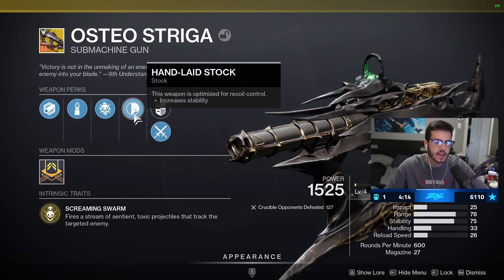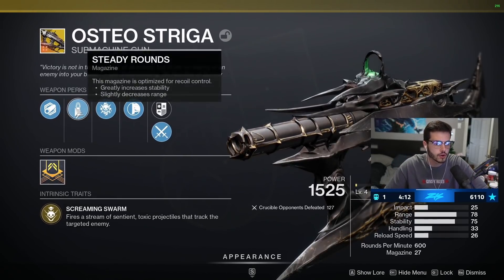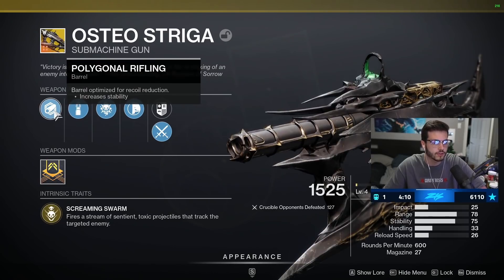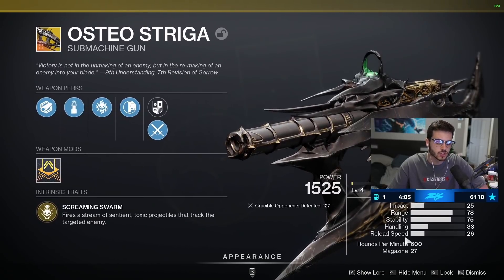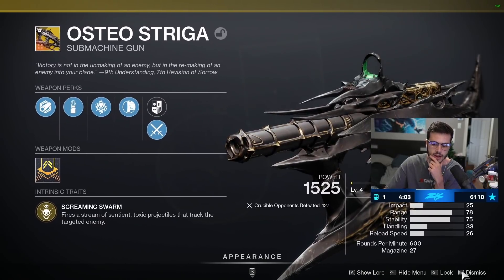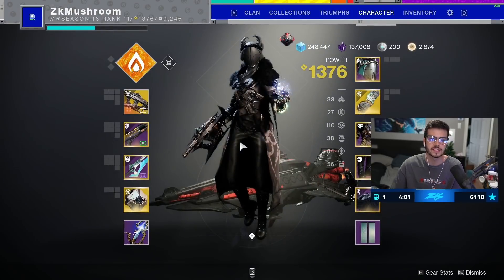We've got Hand Laid Stock, Toxic Overload, Steady Rounds, and Polygonal Rifling, but you can change all those perks if you level up the gun, which is nice. It's 600 RPM — it's like a Recluse. Overall it's fun to use but it's not that crazy.